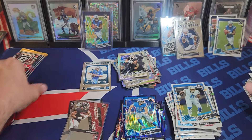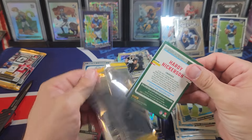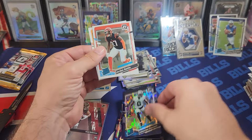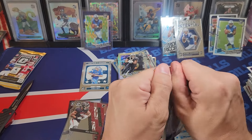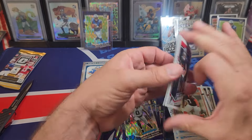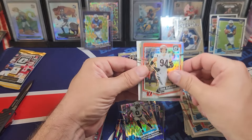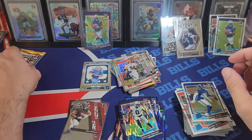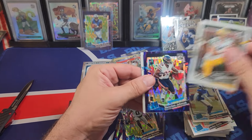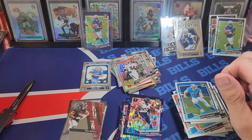Jacorian Bennett, Jordan Battle. We're hitting a lot of the guys you don't want to hit so far, but that's how it goes. I've ripped so much of this — I'm kind of unfazed. Seven boxes in, we're just hitting junk after junk. So we got number eight here. Box number eight — going to be a lucky number eight, I don't know.